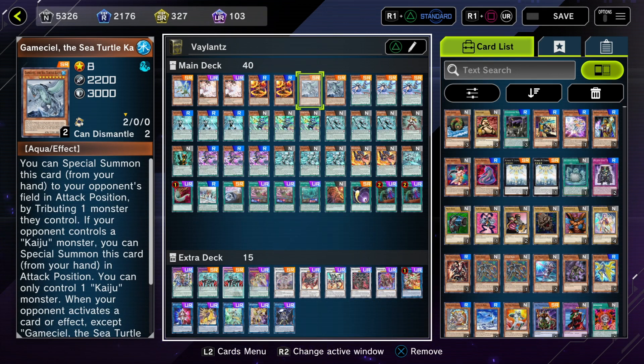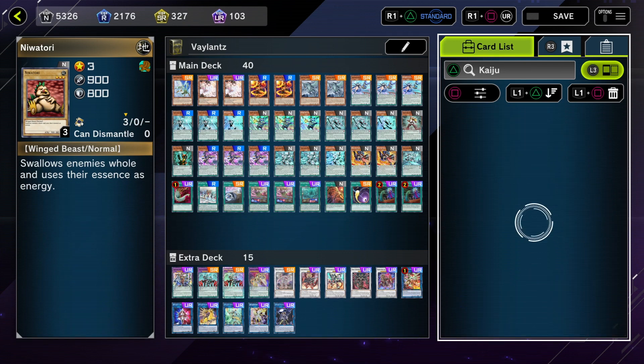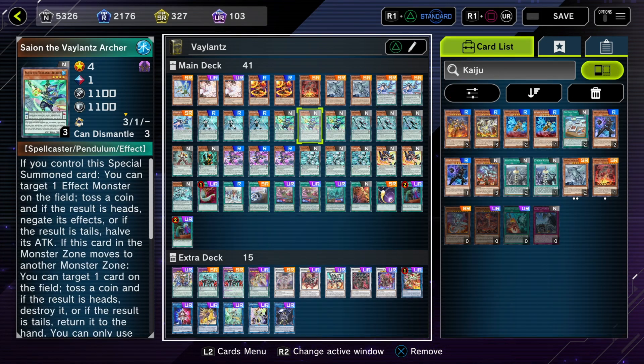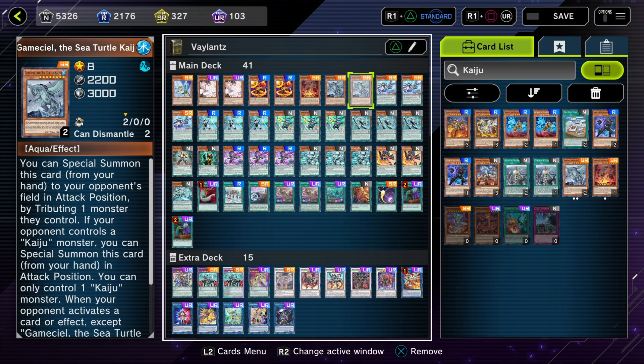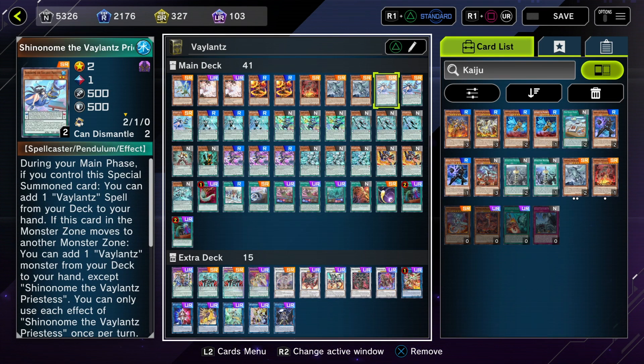Kaijus — I would really run three of these to be honest, because I love seeing them. I did have a slight bricking problem the last few games with this deck, so I'd recommend three Kaijus or three Lava Golems because you want to see it going second. Shinonome — she adds a Veilence spell when you use her effect to special summon, which is always nice.